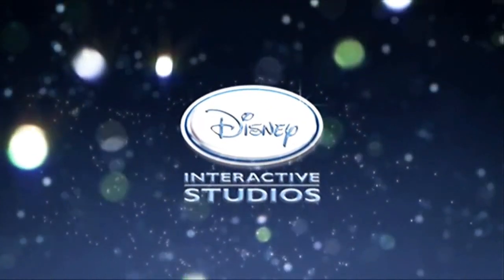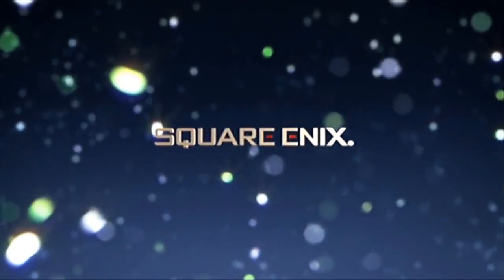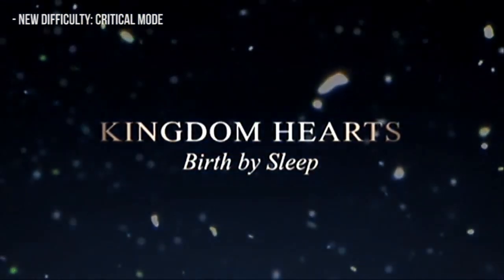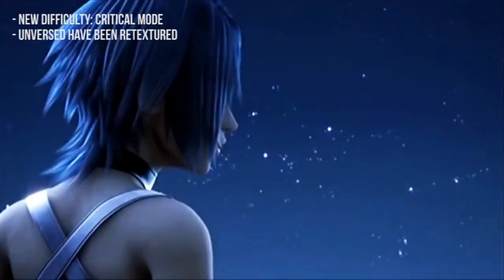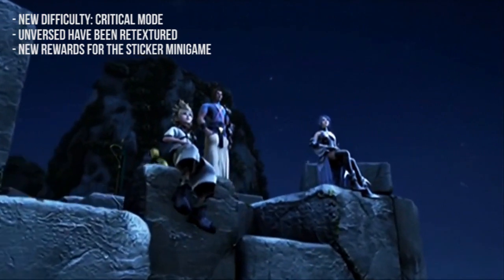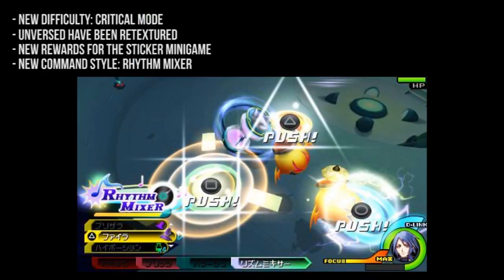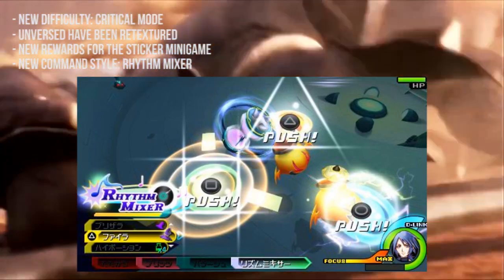For the second part of the guide I'm going to go through all the new features for Kingdom Hearts Birth by Sleep Final Mix. Critical Mode is once again added into the game, becoming the hardest difficulty for Birth by Sleep. All of the Unversed have been given new color schemes and palette swaps — for example, the Flood is now purple instead of blue. There have also been several new rewards added to the Sticker Album mini-game, and a new Command Style called Rhythm Mixer has been added, which is a musical-themed command style requiring button prompts for the finisher.